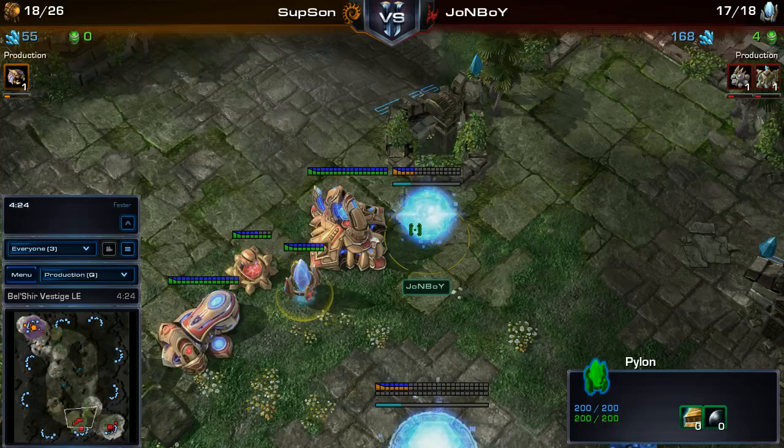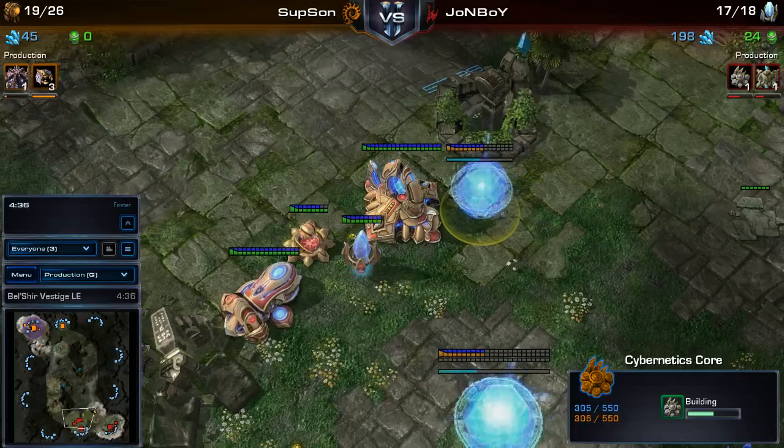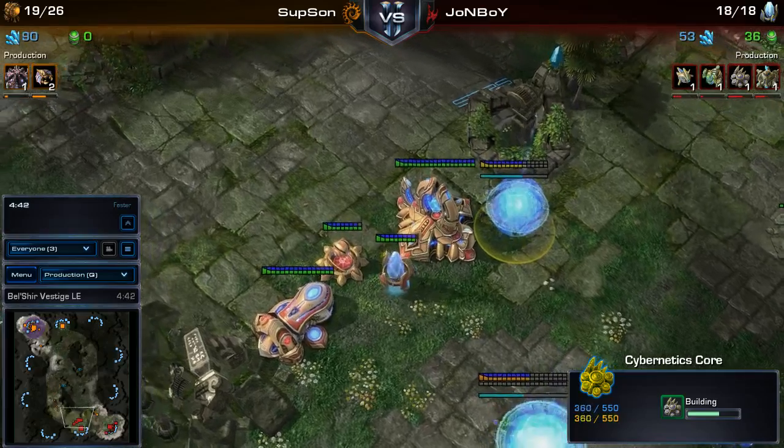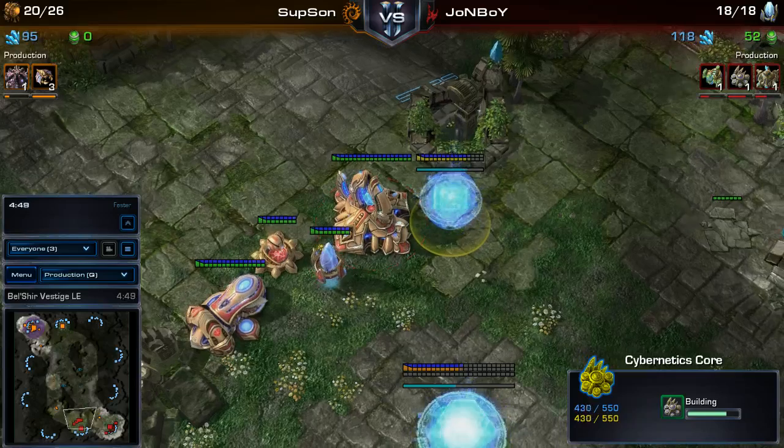Looks like a very interesting play by the Protoss player as he actually cancels that second cannon. That's strange. I think he put the second cannon there to prevent maybe an early Ling rush, but when he realized his first cannon was good enough, he went ahead and cancelled it and said, 'Why don't I just put my Cybernetics Core here instead?' Learning on the fly — very nice.